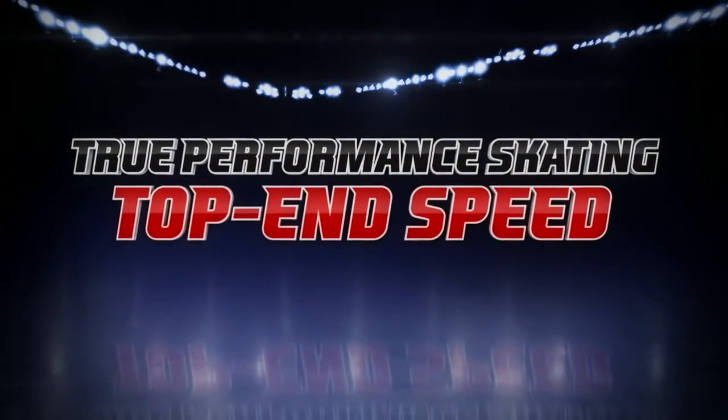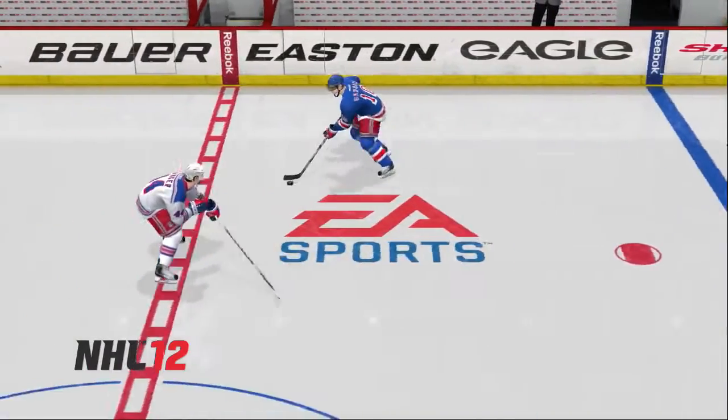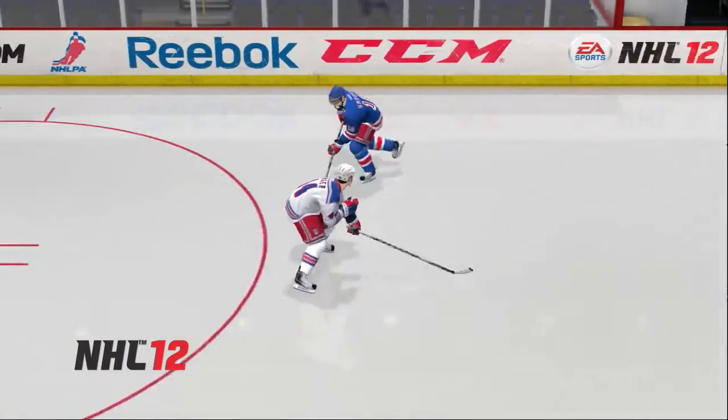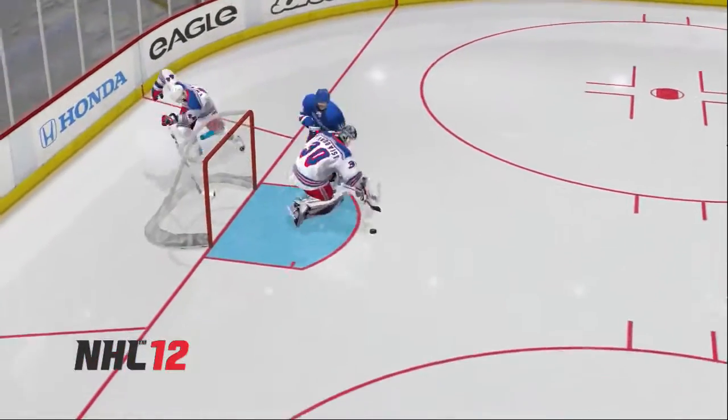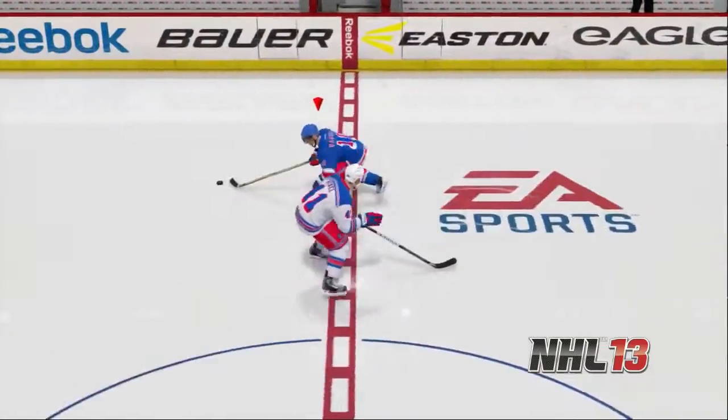Top end speed separates great skaters from average skaters. In NHL 12, there wasn't that next gear that allowed a player to blow by a defender. Notice how Gabrick can't get by the defender even though he stays skating backwards.